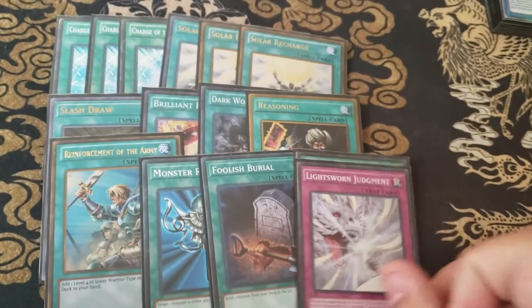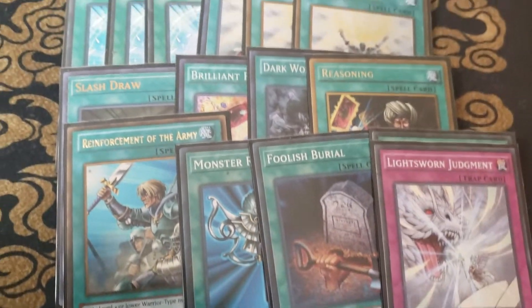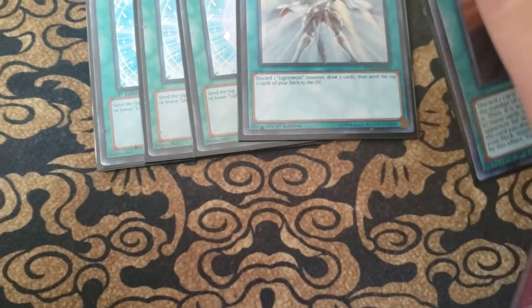For the trap, we're playing one Lightsworn Judgment, because it searches out Judgment Dragons and is a free draw off of Minerva. So that is it for the main deck. Now we are going to go on to the extra deck.